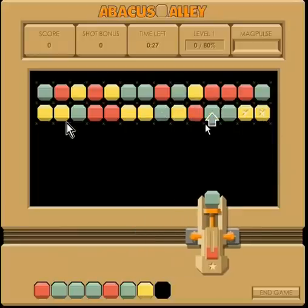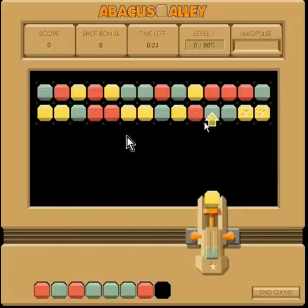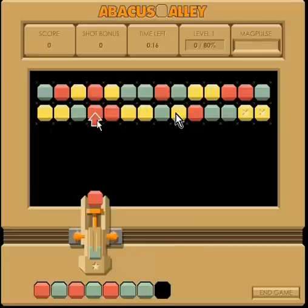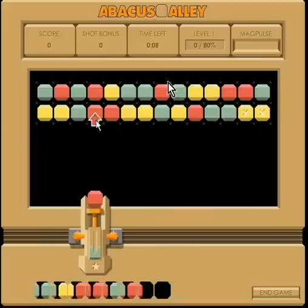Fairly straightforward here — I'm going for yellows on the outside, then greens, then reds. I'm going to push this green up here with the yellow so that will put a yellow in there to start those off, and it will push that green up to start the ones on the top off.